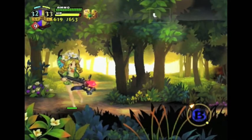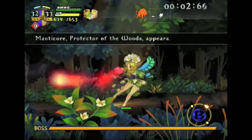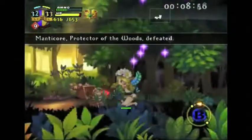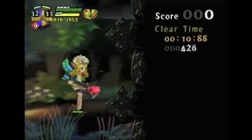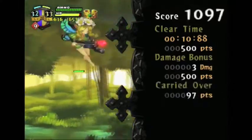Why does it say B? Oh — boss. A Manticore! I killed him before I could even see what it was. I think the blue marker means a mini-boss, and the purple is a full boss.